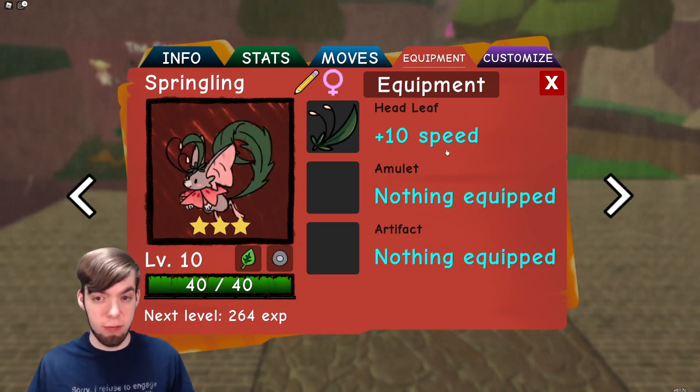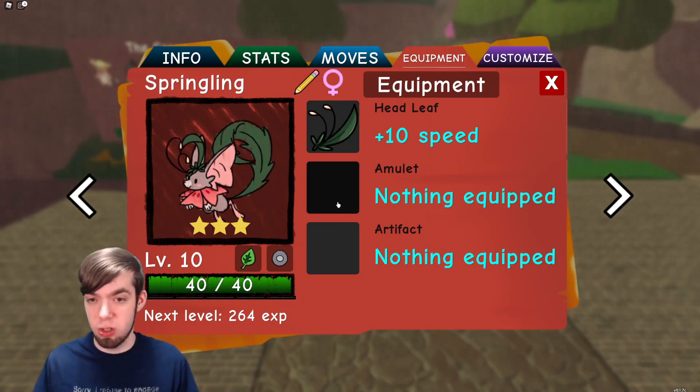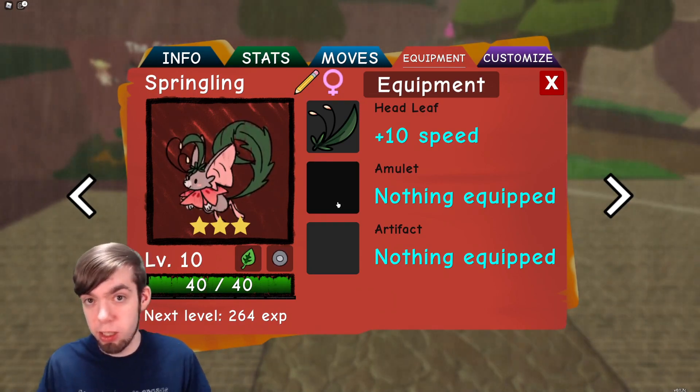Moving on, we have the Headleaf found on Springling. It just gives a flat 10 speed with no downside. So if you want to focus on speed, then there you go. This is a good item.